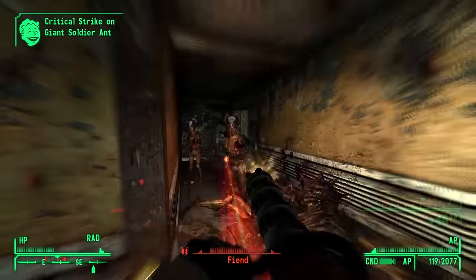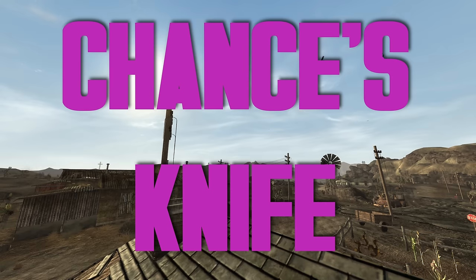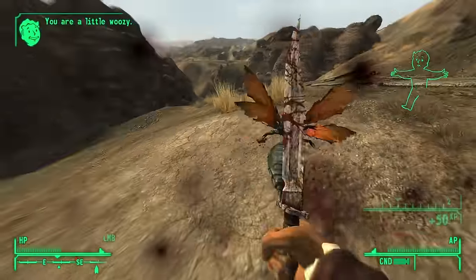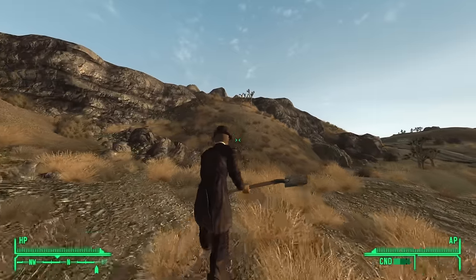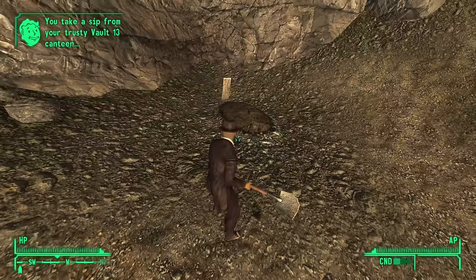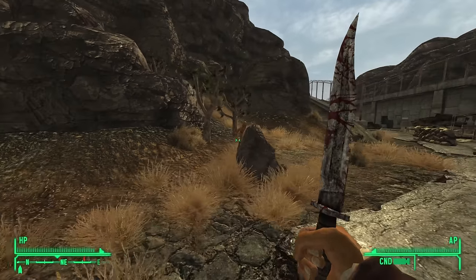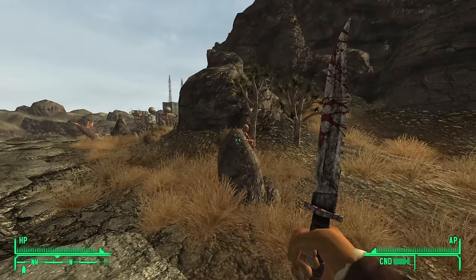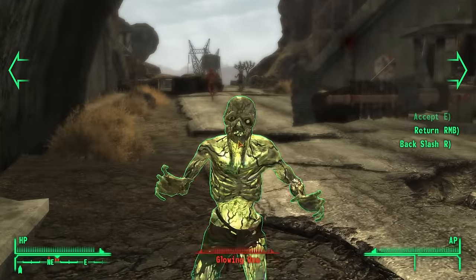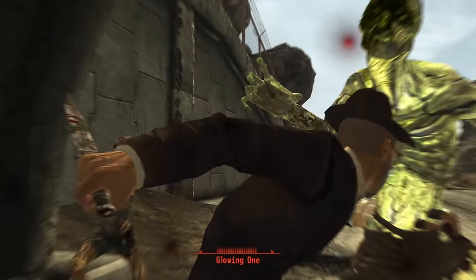And that only leaves us with number one — the best unique weapon in New Vegas: Chance's Knife. This combat knife is bonkers. After you exit Doc Mitchell's in Goodsprings, you can grab a shovel and make your way over the mountain where the Cazadors are. There you'll find Chance's Grave — he was one of the cons hired by Benny to hunt you down before the start of the game. You can dig it up and claim his knife. Fast swings, high DPS — it is very reasonable to think that you can pick this up within 30 seconds of walking out of Doc Mitchell's and use it until the end credits roll. And it just looks freaking cool.